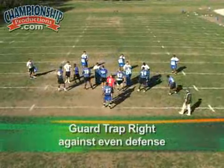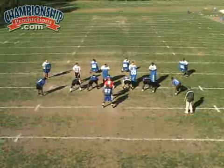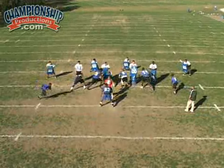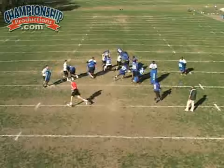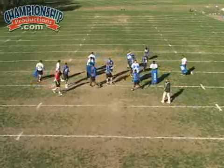Guard trap right. We really got to escape the rip — 63's really got to escape. We got the right tackle, right guard, and right half on linebackers. Our tailback's finding that blue wall and getting behind that wall — there's the guard trap. Great job. We're hoping the D in just comes up the field and doesn't become a fold player.